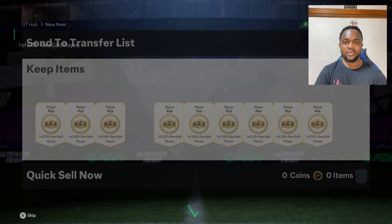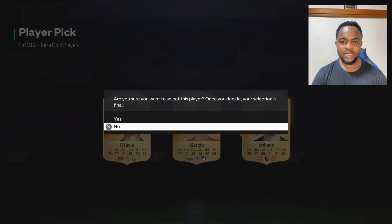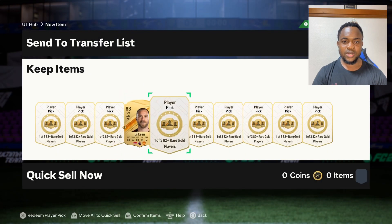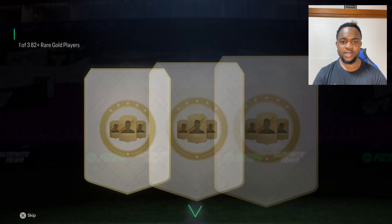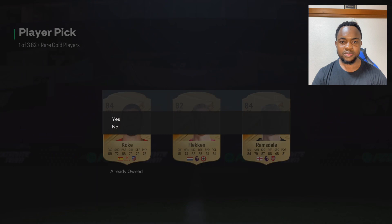Yes boys, we have a 10 82+ player pick, let's go! Okay, let's start with 83. Next one — let's do the shaking again. If it works, you have a blue. No grams there.